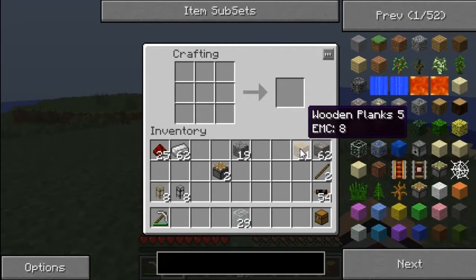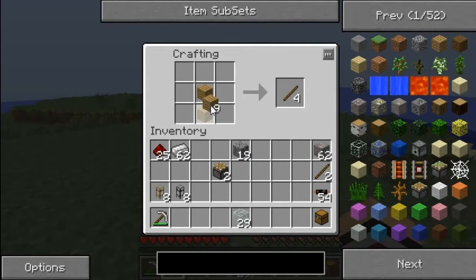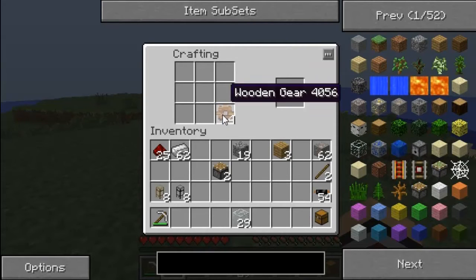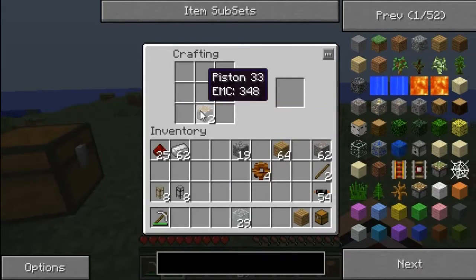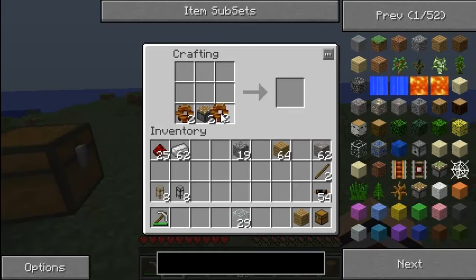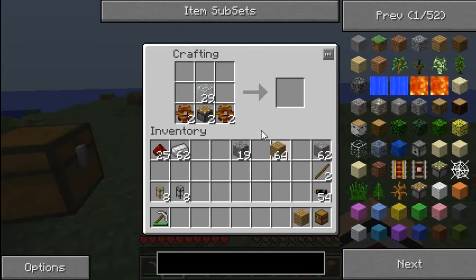To make that work we need four gears, which is just that with sticks, and some more wood. This piston, gears inside, glass there, wood at the top — redstone engines, yay!